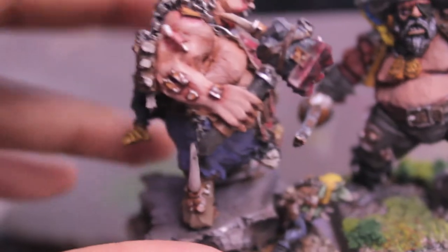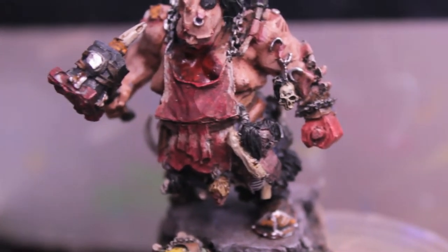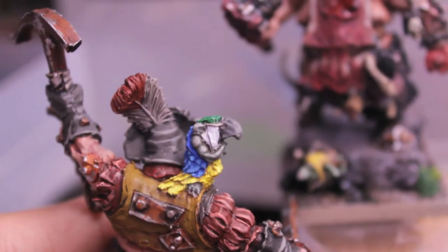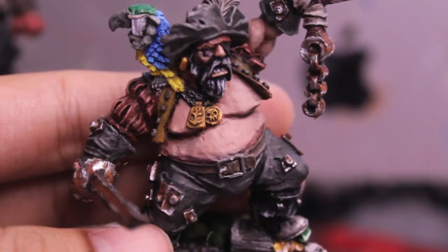Thank goodness it's Finecast — with all the miscasts and stuff he's not going to snap apart when they fall off my little ghetto display tray. They're so big they can't stick up on their own in the display case. My favorite part of this is the little nablar parrot on the guy's shoulder. And I still didn't get to the mermaid tattoo on his gut, but maybe doing this video will help motivate me.